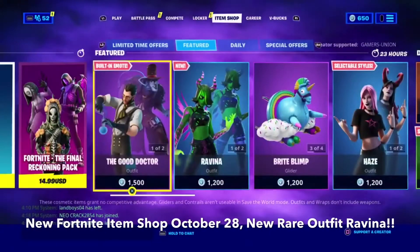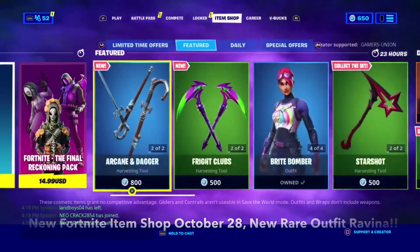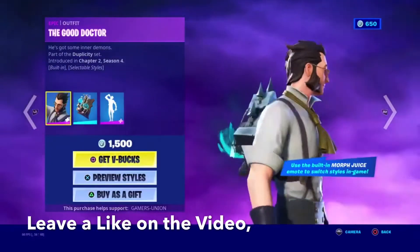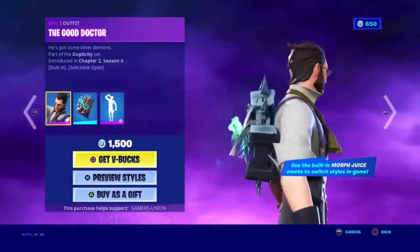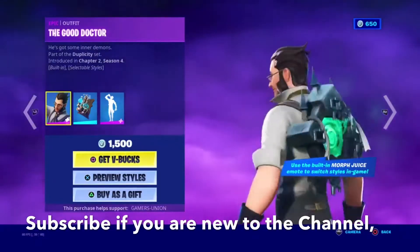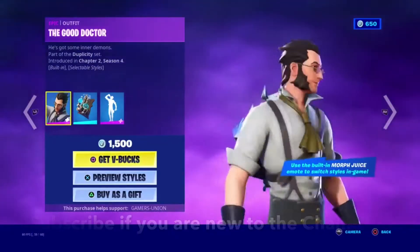Today's video is going to be on the new Fortnite item shop October 28, new Rare Outfit Laveena. First we have the Epigraph with the Good Doctor. He's got some inner demons. Part of the Dupesicity set, introduced in Chapter 2 Season 4, 1500 V-Bucks.